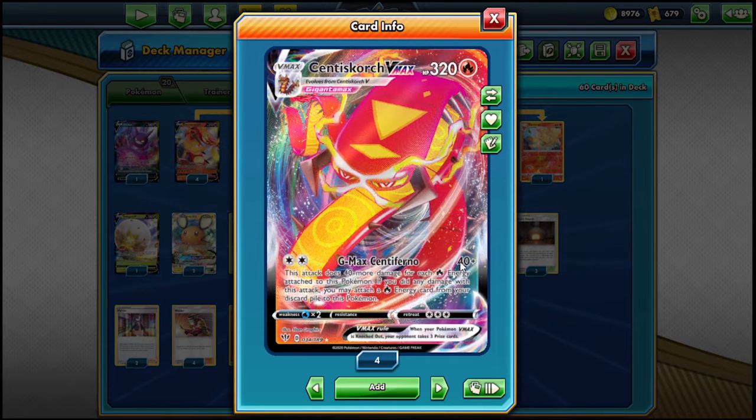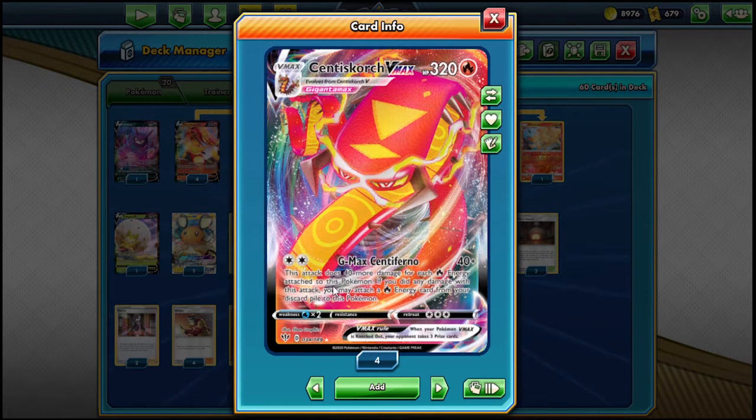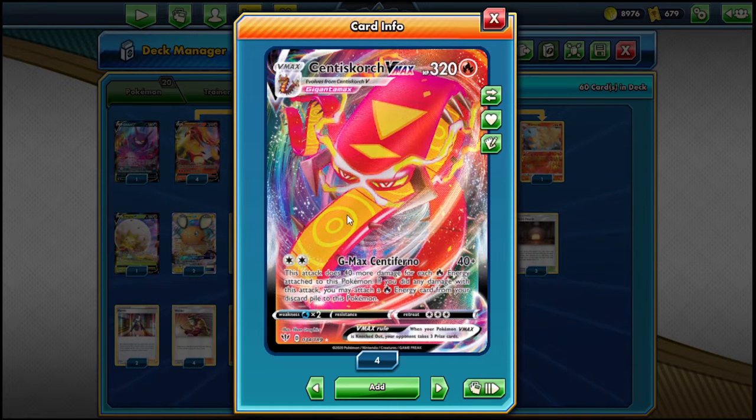You can hit 120 for just two energies, which two-shots a lot of things and sets up most attacks for the following turn because this attack accelerates energy from the discard pile to this Pokémon after damage calculation. So you attack for two energies, you have three energies the following turn — even with just a manual attachment you're doing 120, then 200 next turn. That's 320 total, which knocks out most Tag Teams. If you land a Welder, you knock out pretty much every Tag Team.